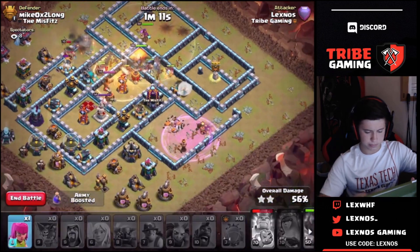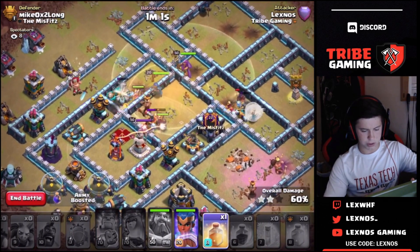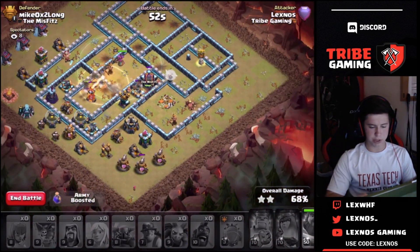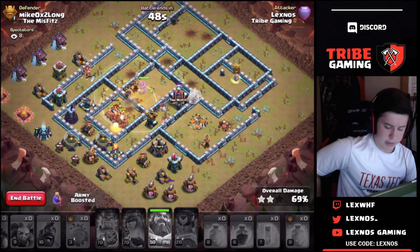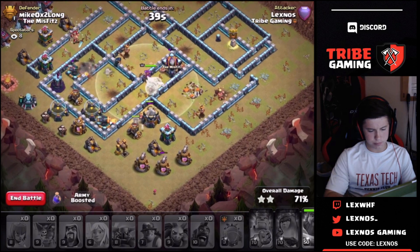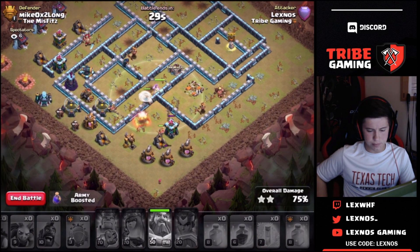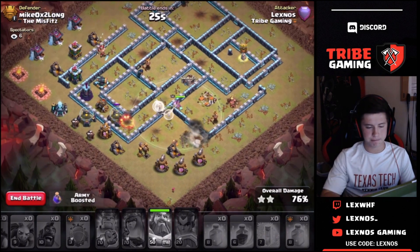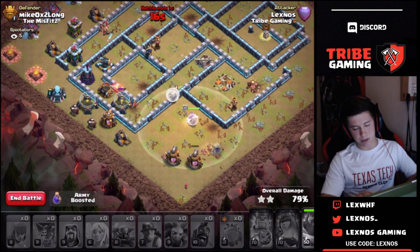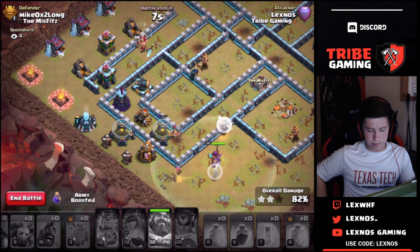I'll heal up again. Drop the archer down south. Kind of sad that I wasted that rage. Let's see if the road champ and the miners can get through the rest of it. Looks like everything died and the road champ got locked on — no. Damn, I need the road champ alive, that's gonna be a fail. If the queen stays alive it would have been a triple — hold up, we still got healers, right? I don't think we have enough time though. I needed the queen to stay alive. That is unfortunate — just an unlucky war for me I guess. Big oof. I needed another freeze on the back end. If the road champ stays alive, that's a whole different story. Why does the single target inferno always have to pick her? Big rip.